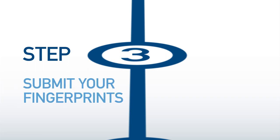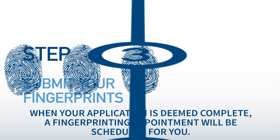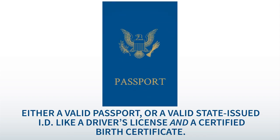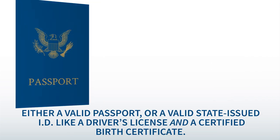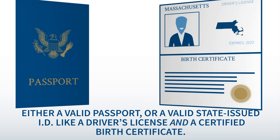Step 3: submit your fingerprints. When your application is deemed complete, a fingerprinting appointment will be scheduled for you. When you appear for fingerprinting, please bring identification. You will need either a valid passport, or a valid state-issued ID like a driver's license and a certified birth certificate.